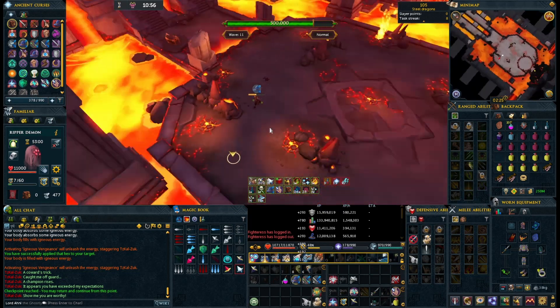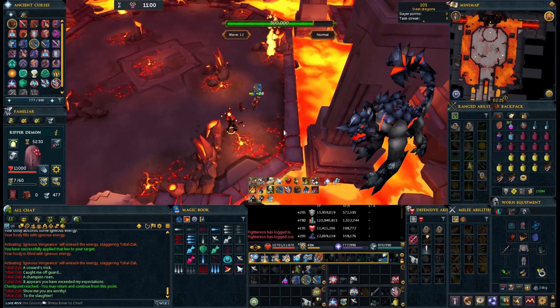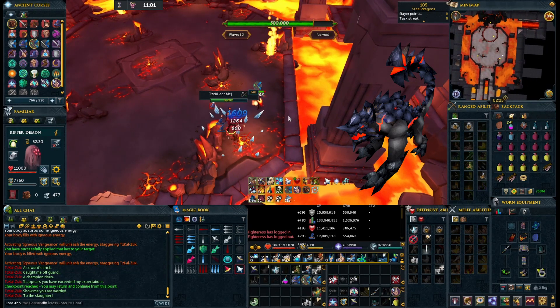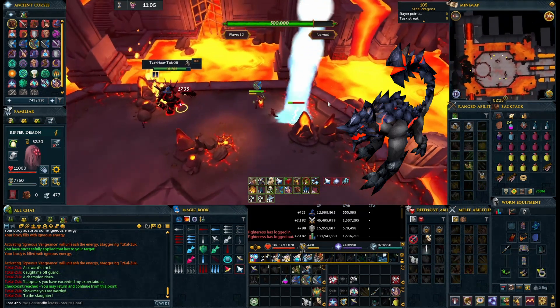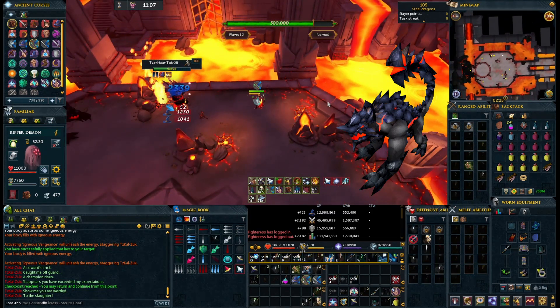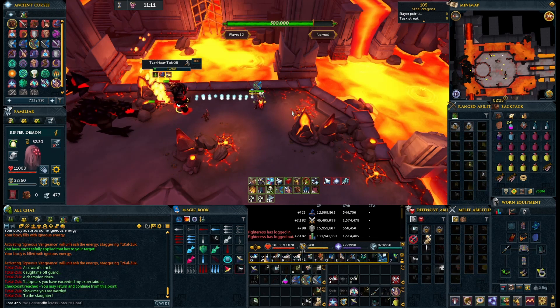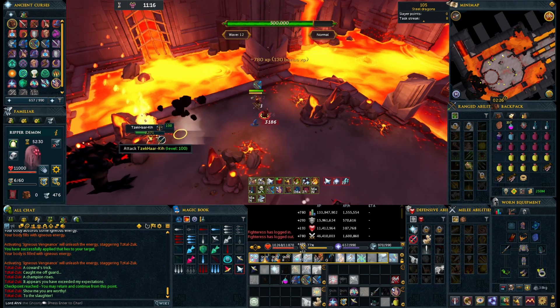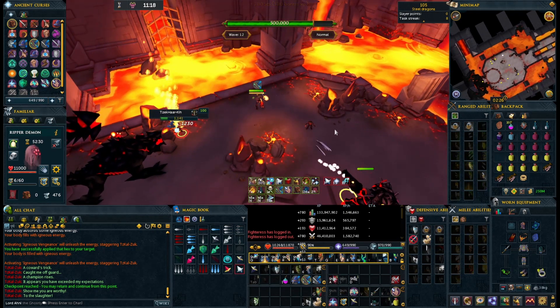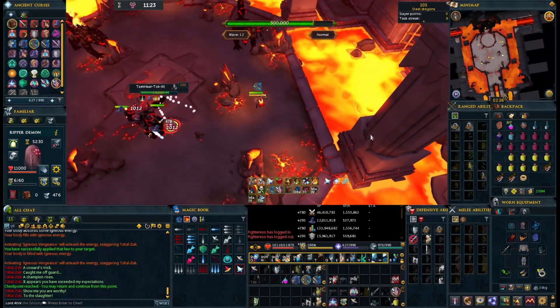From this point forward we start running into our third primary target. They're the large mage mobs, and what they do is occasionally when they hit you they'll apply a 45-second damage-over-time debuff that stacks and is refreshed whenever you get a new stack. The way you get rid of them is by using Freedom, which will clear all your stacks. After that, just back to the usual safe spot — kill things, safe spot, kill things.